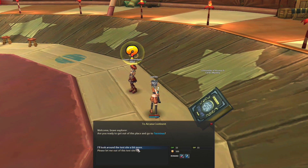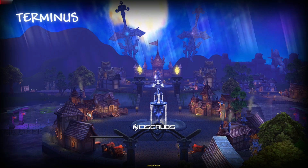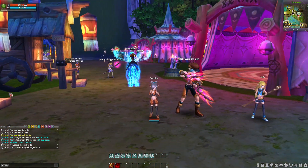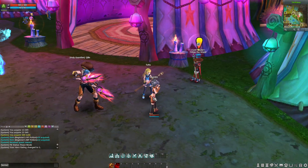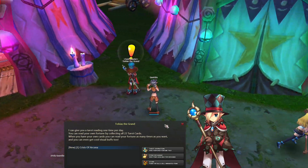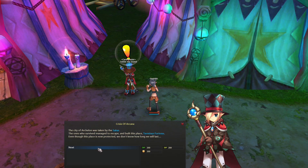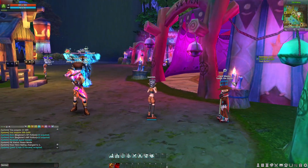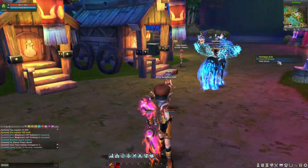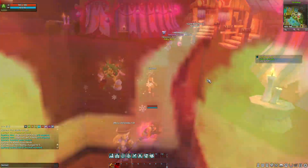Mila. To the Arcana. Now we're in Terminus — I think this is the city. If I remember correctly, this is the city. There's a giant dude. Holy guard. The sensitivity of the game is a bit high — we're gonna figure it out later. Crisis of Arcana. Find Karen. Now we're going to find a Karen.